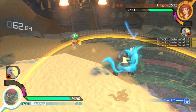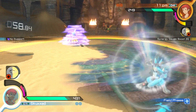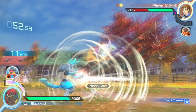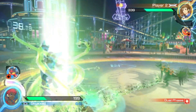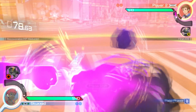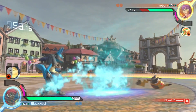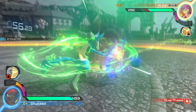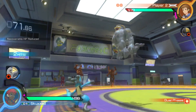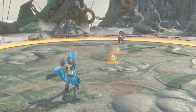He doesn't have any particularly unique gimmicks or crazy mechanics, and doesn't particularly excel at any one thing — he's more of a jack-of-all-trades, master of none. So when up against characters who can stun you, trap you, fly, go underground, or grab you from 50 meters away, Lucario players need to keep a level head and adapt. Mastering Lucario is equivalent to mastering the fundamentals of Pokken itself.